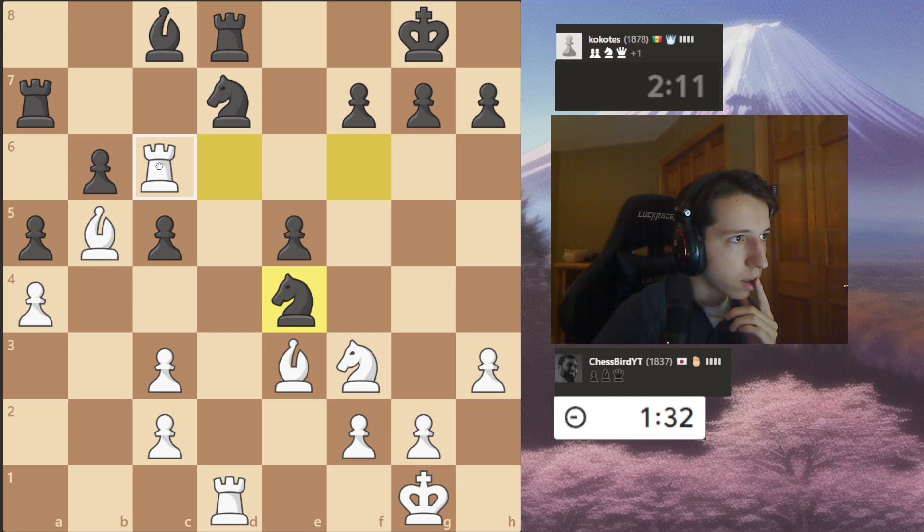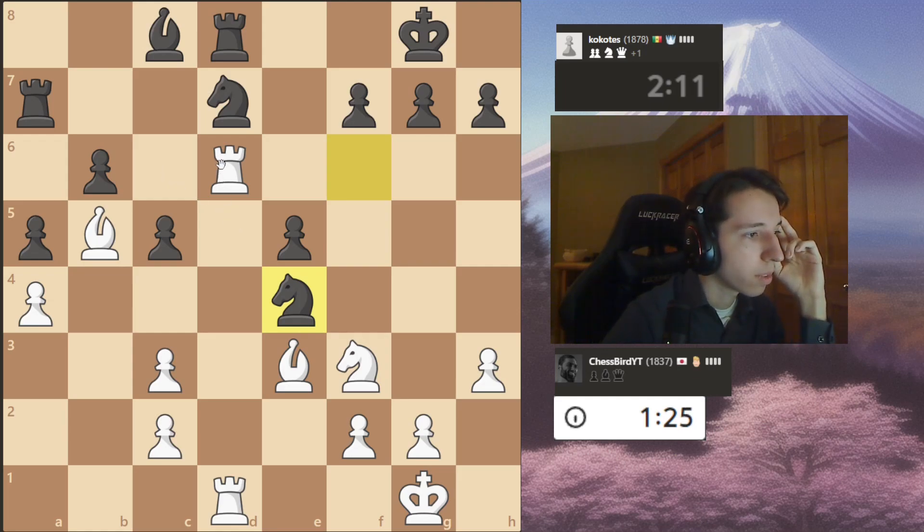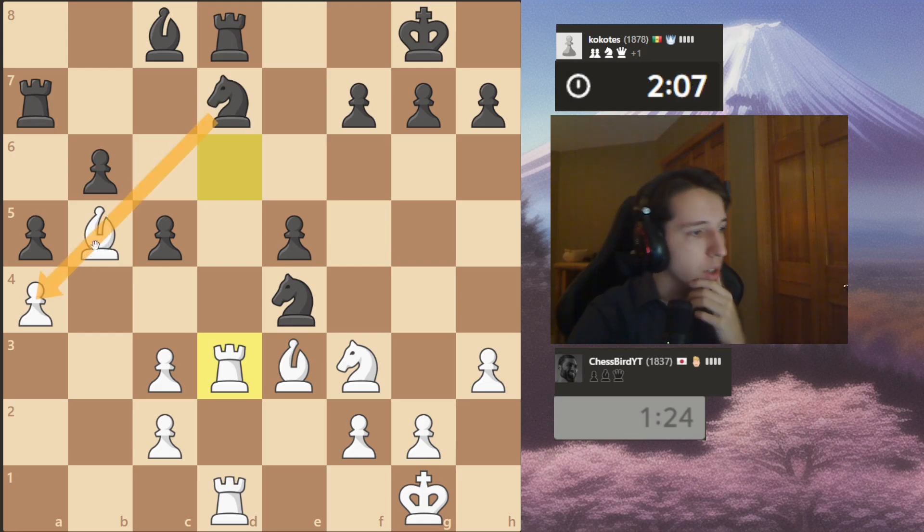Takes, takes, takes. Ah, h4 was a mistake — because I can't go back to h4 with my bishop. That wouldn't even protect my rook anyway. Whatever.